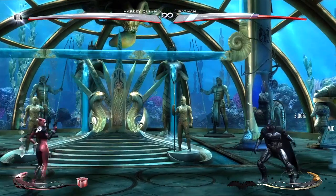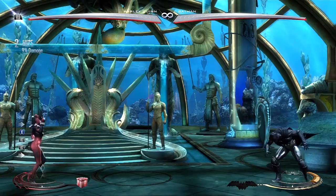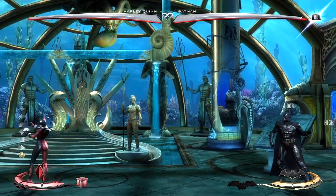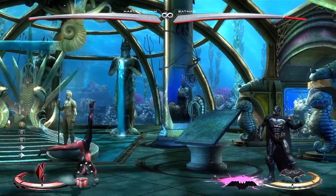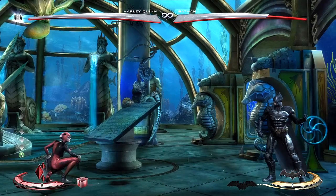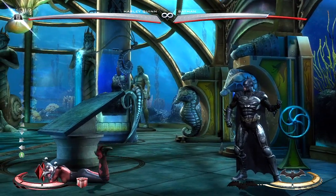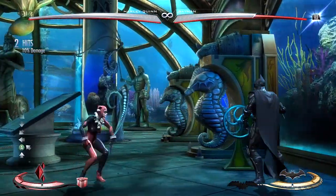The majority of Harleys you're going to see online do all this type of stuff — you can actually meter burn these things to get even more damage. She has a relatively somewhat decent ranged game; it's not amazing, but it gets the job done. This meter burn version of this move is fantastic — it goes into a ground-bound state. She's also got some really curious other moves. A lot of this stuff I was talking about is her tantrum stance. You press X and you get the cartwheel, which is the best version; you press Y and you get a sweep; and then you press heavy and you get multi gunshots.